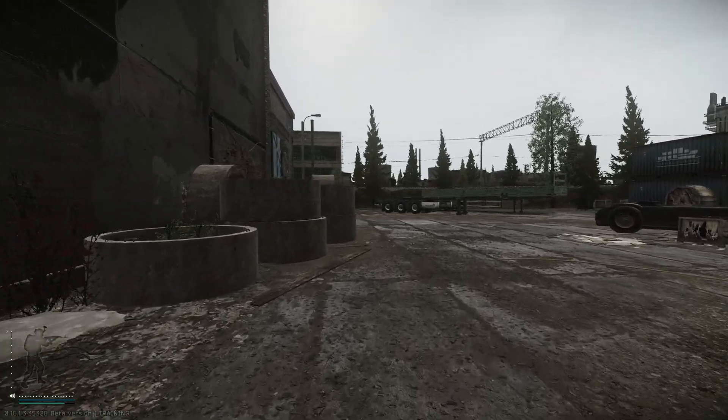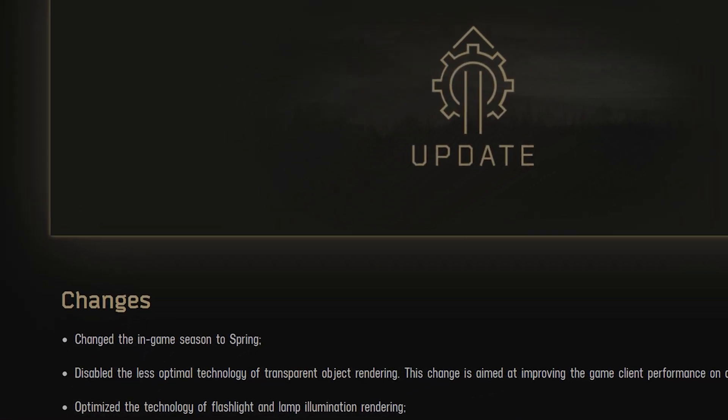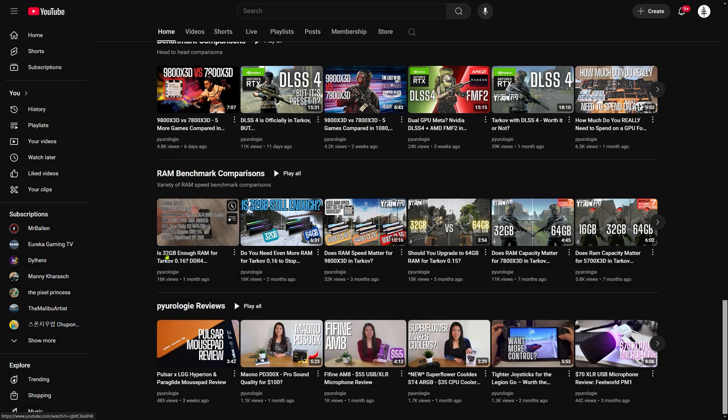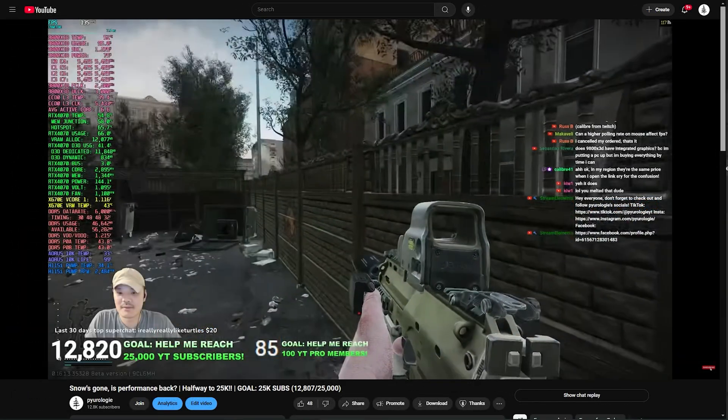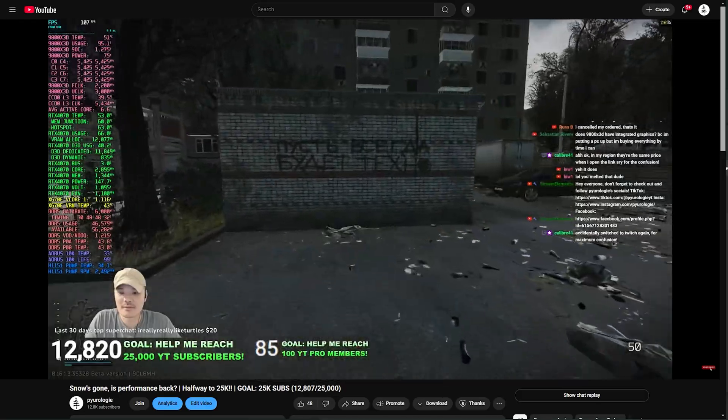BSG has also made some key rendering adjustments, tweaking flashlight and illumination effects — I think because people were choosing flashlights after they added the volumetric lighting effect. But more importantly, they disabled transparent object rendering, which should boost performance. With every recent update it feels like FPS takes a bigger hit and hardware requirements get more extreme. But has BSG finally delivered a true optimization update? Stick around to find out, let's get into it.